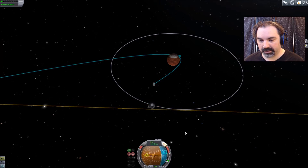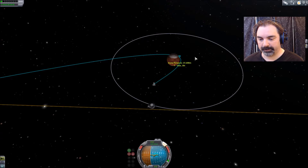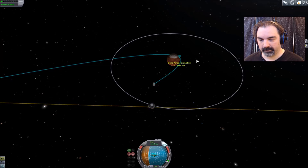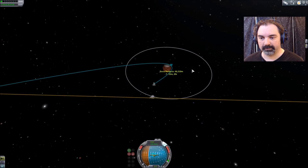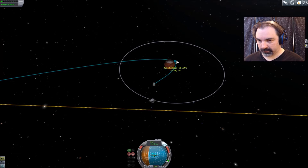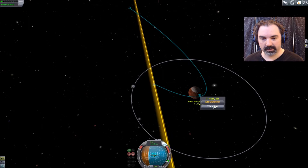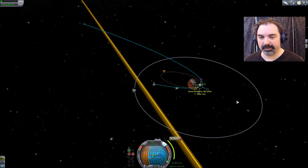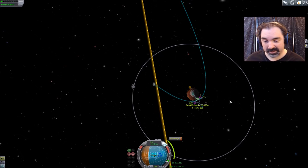We need to go to orbit — anti-radial, bring this periapsis up to 60 kilometers. Just a little bit of thrust there. We need to get ourselves into an orbit that is not going to be impacted by Ike.